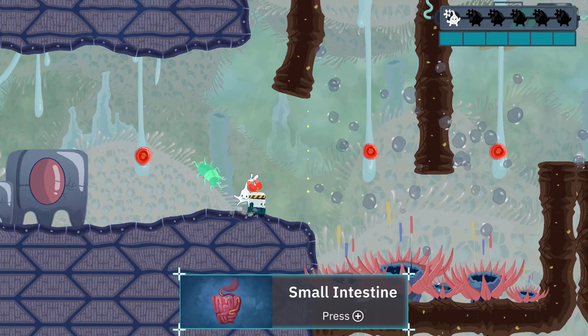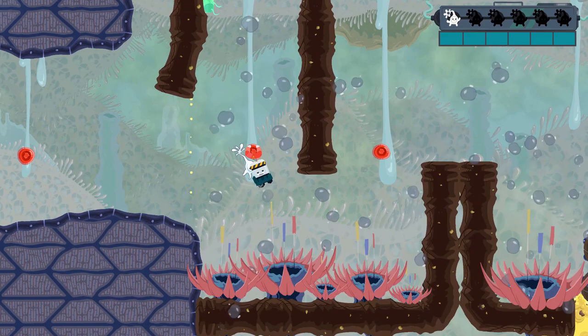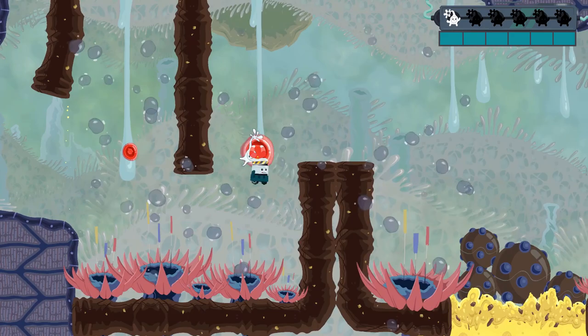If the title of this game sounds a little bit familiar, no you are not having deja vu. Get a Grip Chip was actually a game that came out in October of 2020. Get a Grip Chip and the Body Bugs is a much smaller experience, though it does use the same gameplay mechanics, so let's talk a little bit about what that entails.